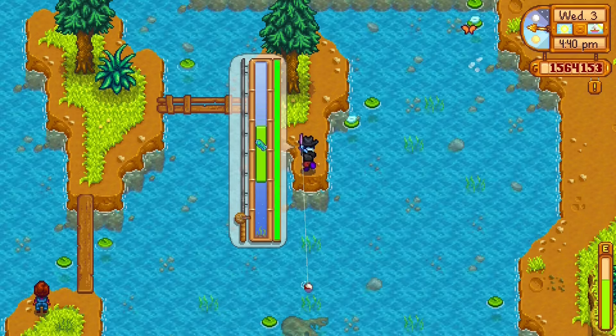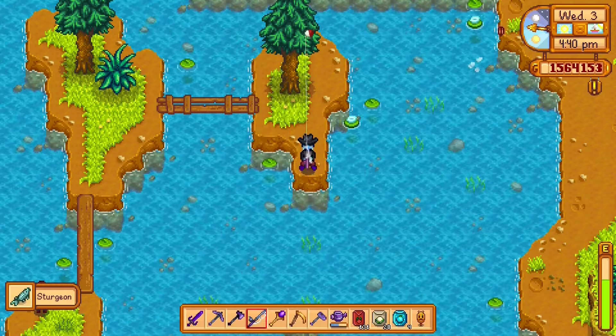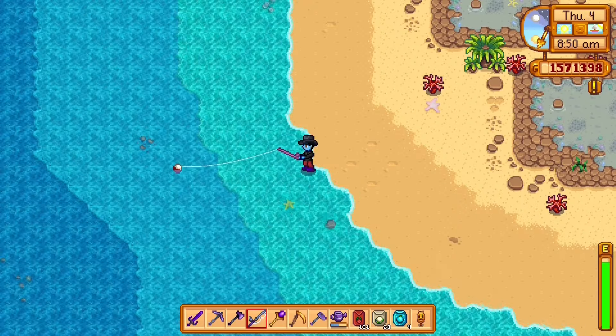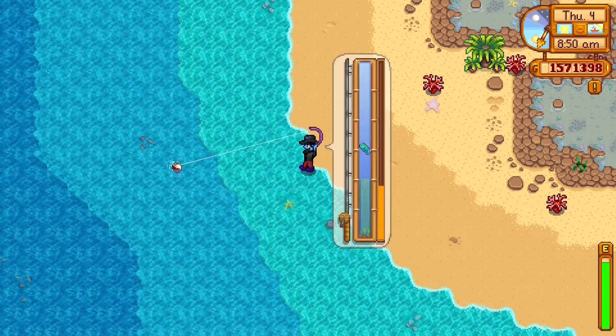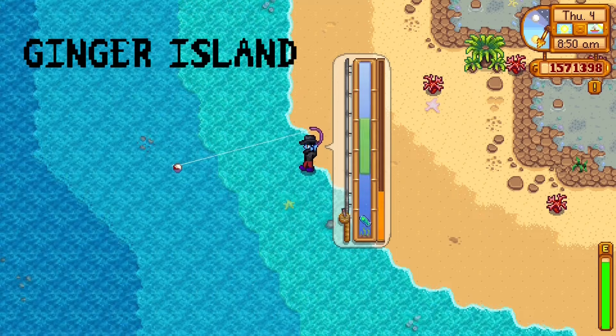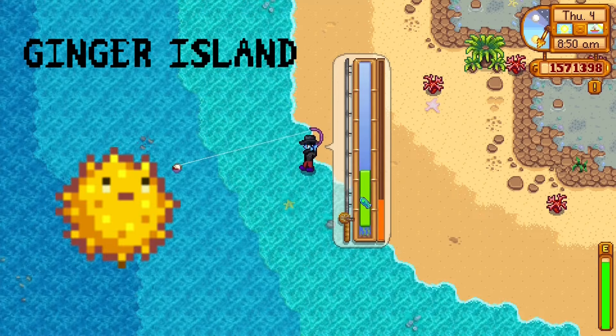Scroll back and pause the video where you need to get the fish you need, and hopefully that helps you find all the fish on the main island. Now we're going to move into the special fish. First up are the Ginger Island fish — the pufferfish can be found in Ginger Island oceans, and the tuna can also be found in Ginger Island oceans.